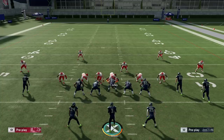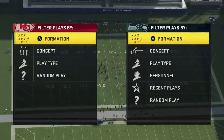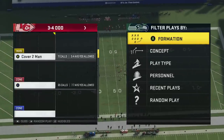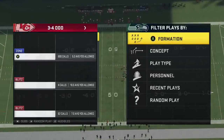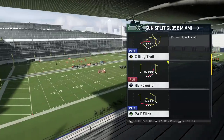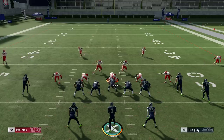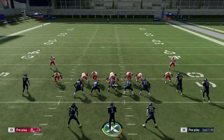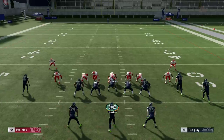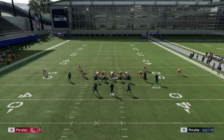If they select cover four drop, you can run dive against it depending on how the linebackers look. Start off in split close Miami, go to X drag, and what you're going to see a lot of is show blitz — they're going to blitz everybody. There are different ways to attack that I'll cover in another video, but don't forget that you have in routes.